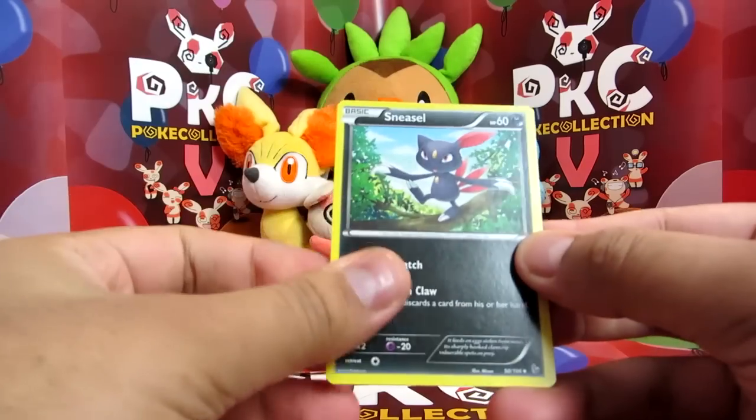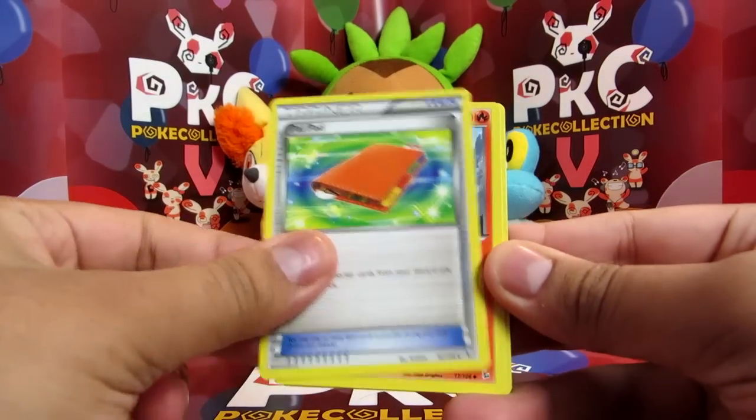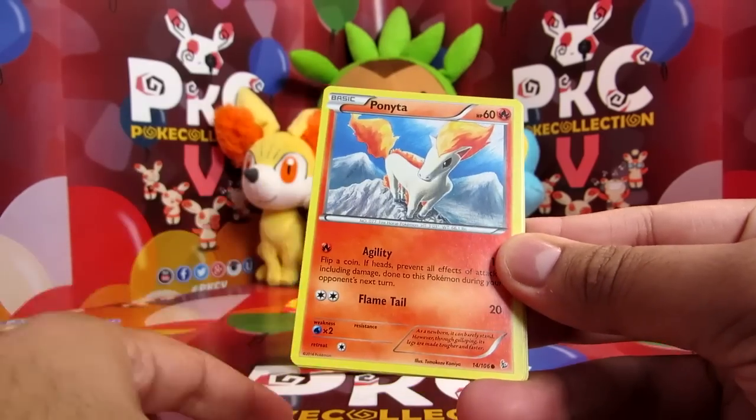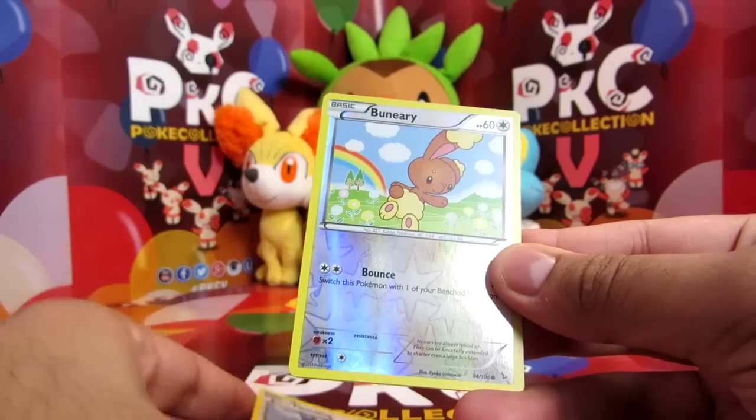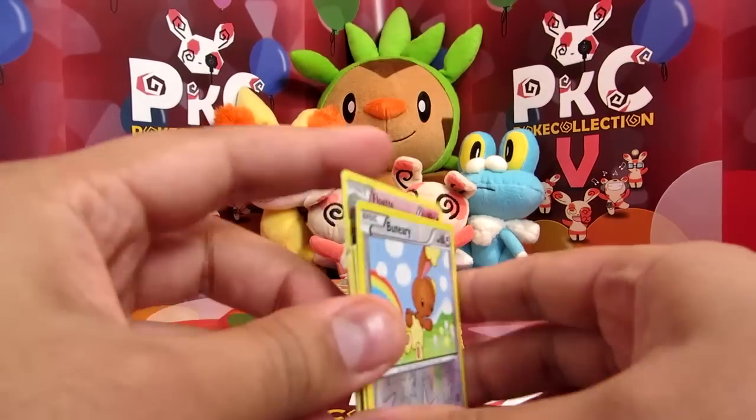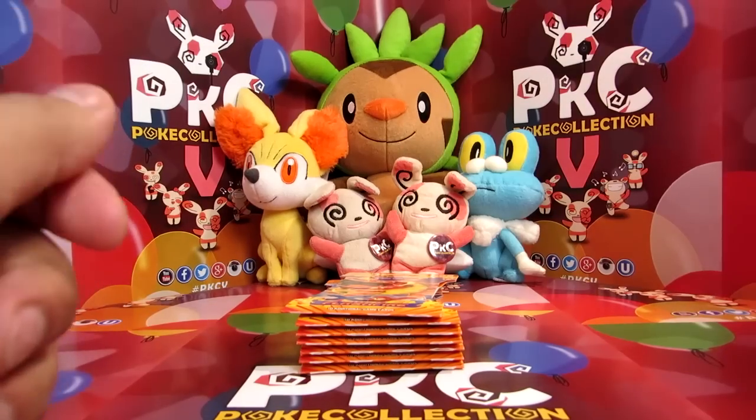Okay so we have Ace Sneasel, Pal Pad, Fletchinder, Litleo, Pidgey, Espurr, Ponyta, Fletchling, Buneary, Reverse and a Floette — the rare version of this is also uncommon, or there's a common version of it.